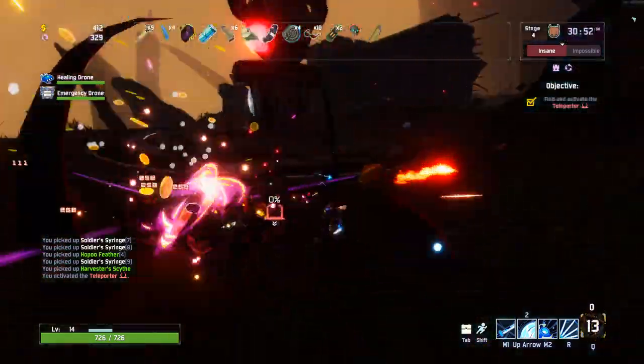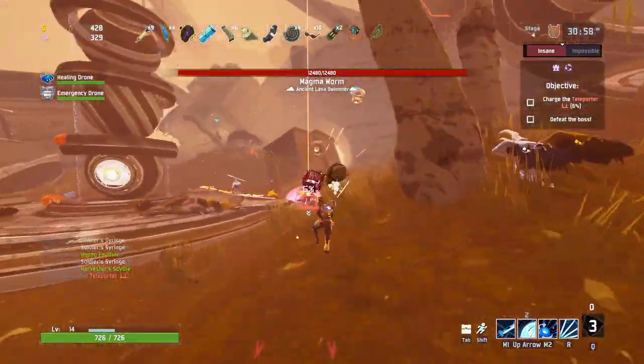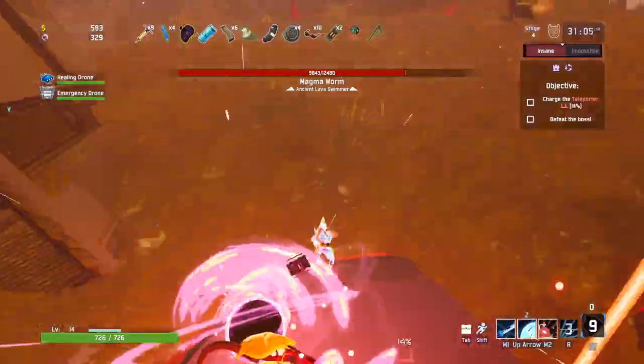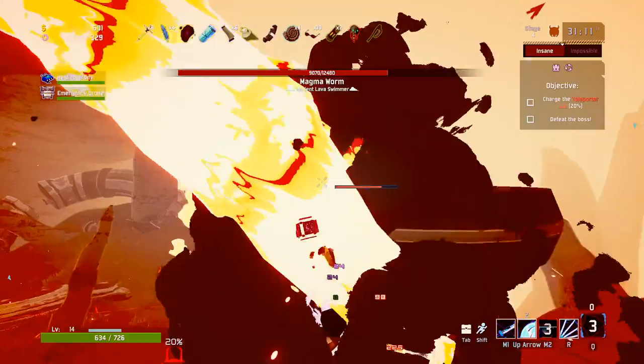Let's see what boss is. Magma Worm - please no. Damn you. I was like 'don't be a Magma Worm, don't be a Magma Worm' - it's a Magma Worm. I can imagine the Magma Worm's really annoying to fight with this guy. Or not - he might be really easy, but it seems like he'd be really hard. Also, those two jumped in unison and it was actually beautiful.